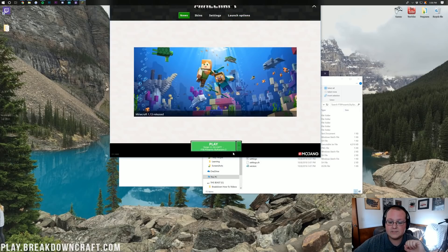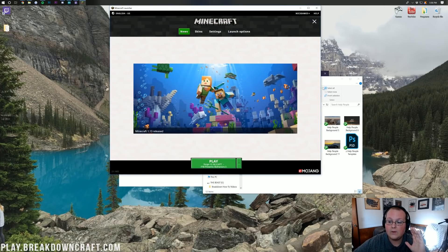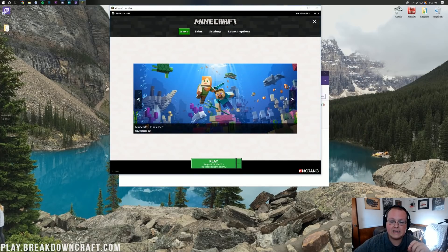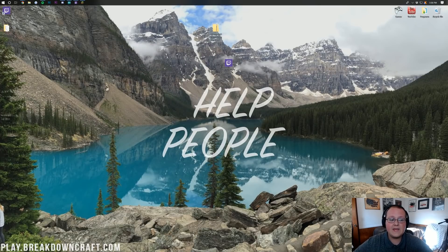Go ahead and click Save. Now we can click back to the news tab, and at this point you can run Sky Factory if you want. I'm not going to do that because of the lag that recording can cause. We'll just minimize our Minecraft launcher for now, minimize the Twitch app as well, and on our desktop we should have the extracted file called FTB Presents Sky Factory 3.